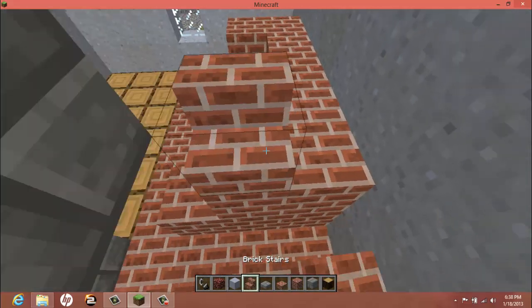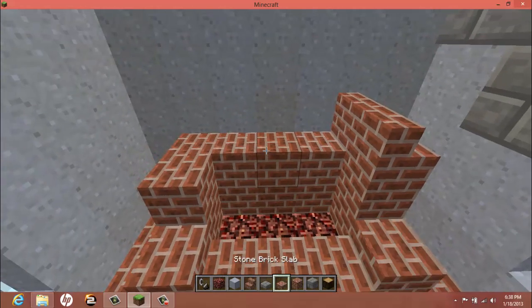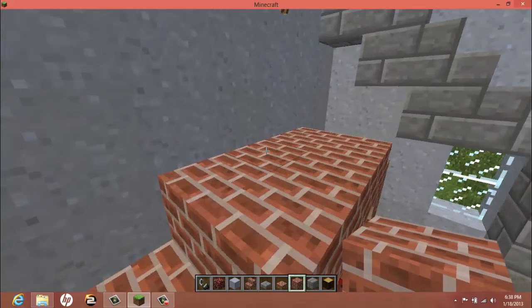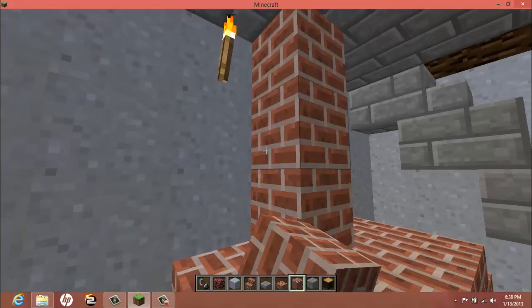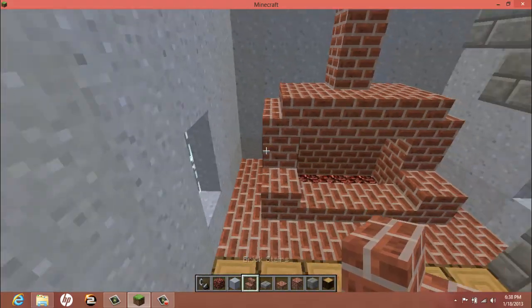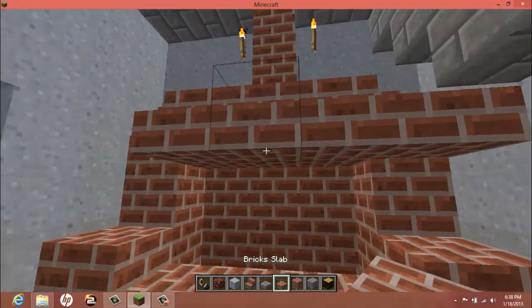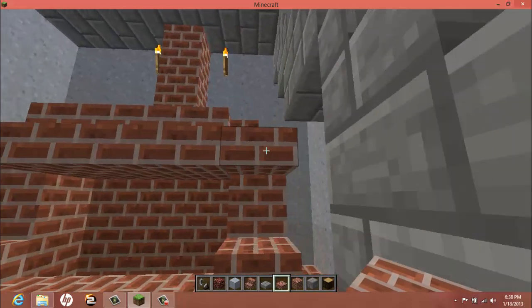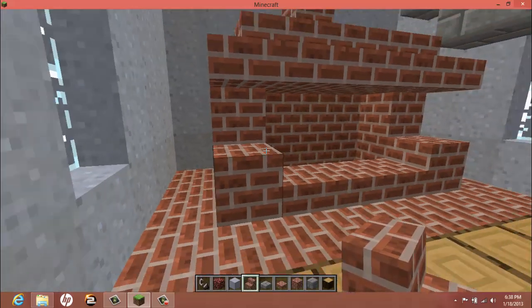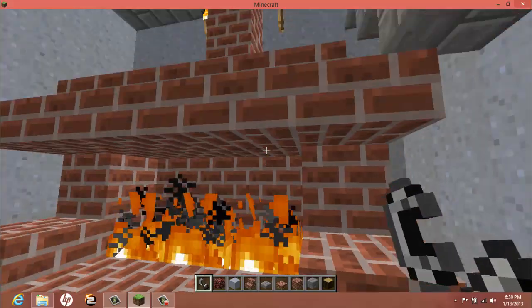You will place that with stairs. Bring that one in, take that all the way up. Put stairs all around the front — not the slab — right in between on both sides. And add your flint and steel.